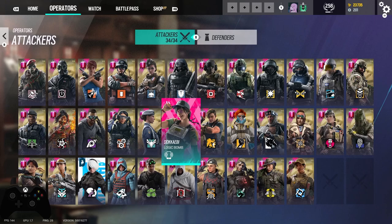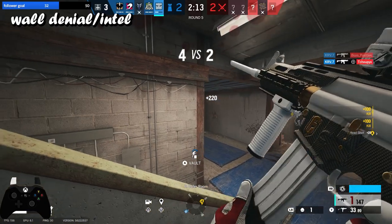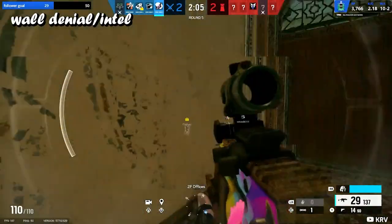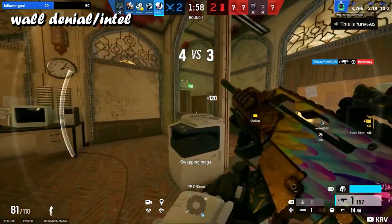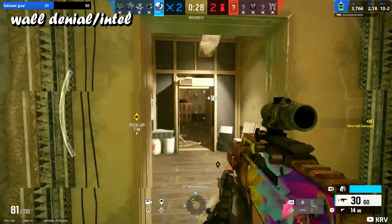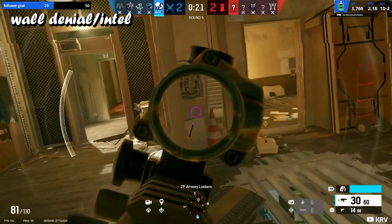Next on the list we have Twitch, Zero, and Osa — these are all wall denial operators. Twitch is great because the F2 is an excellent weapon, her shock drone lets you take out enemy gadgets, you get two extra drones for intel, and claymores to counter run-outs. Zero is also really good — you have the Argus cams, which let you place cameras around the map for intel, and you can take out enemy gadgets with the lasers.